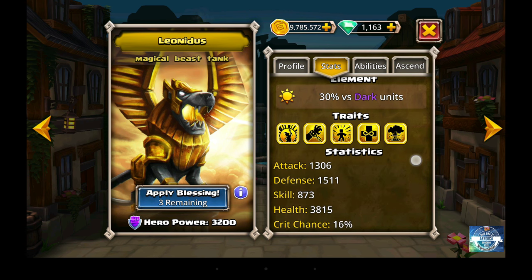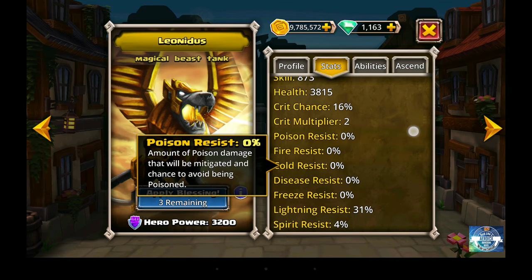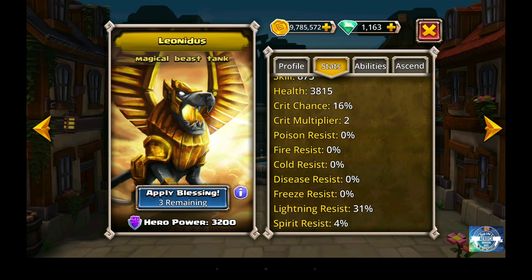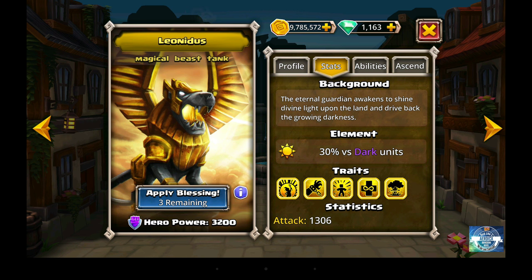Let's take a look at his stats tab and his numerical statistics. This guy is a pretty powerful character, but as with all power, there has to be some counterbalance. What I see here is his 0% resistance to fire, poison, cold, disease, and freeze, and very little resistance against spirit attacks. He's a pretty powerful guy with a neat set of tools, but he's going to take the full brunt of attacks that come with those elements or afflictions. Keep that in mind when you put him in your PvP setup or run a dungeon with him.